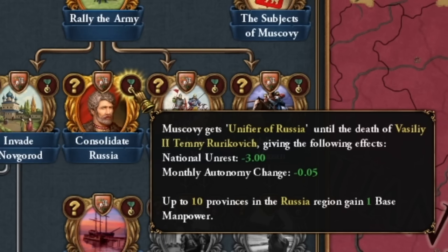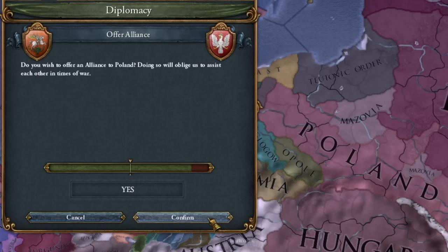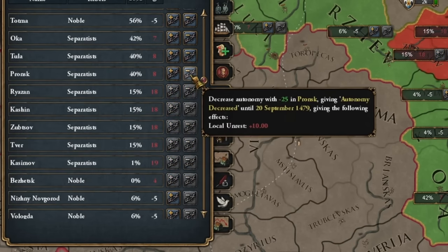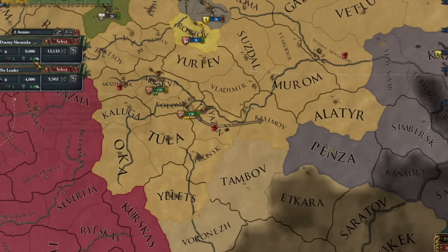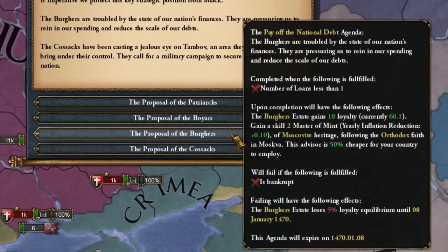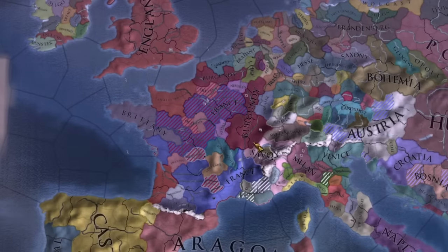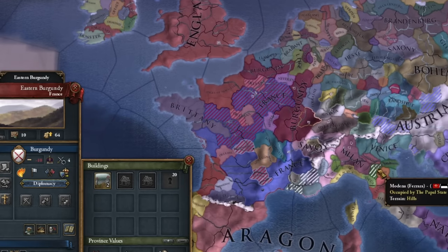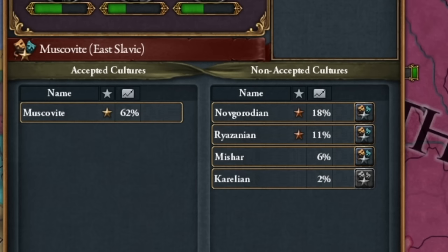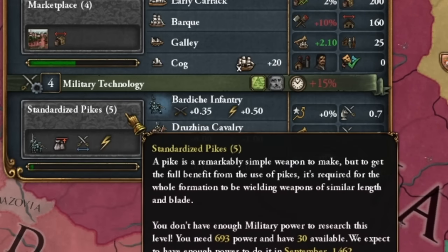I'm now granting supremacy over the crown and cheaper advisors, and also forging an alliance with Poland. We're facing an impending wave of rebellions, so let's tighten our grip by reducing autonomy. I use the mercenary army, to which I assign our ruler — hoping he might be struck by a stray arrow. All territories from Novgorod will join our empire. Burgundy is beating France, and we're integrating the Novgorod and Ryazan cultures even though it costs diplomatic points, because we'll start benefiting from it sooner.